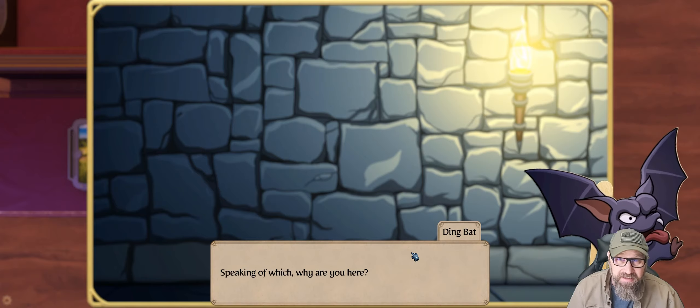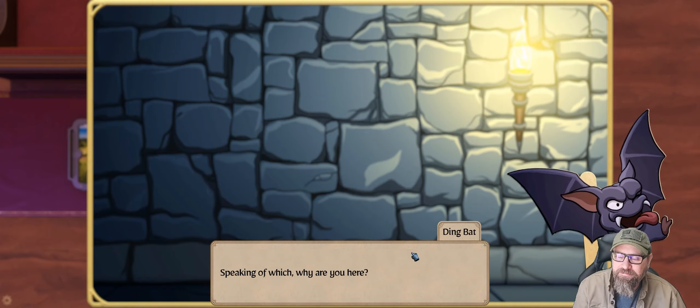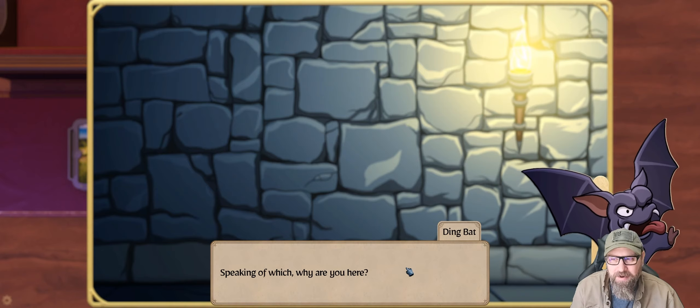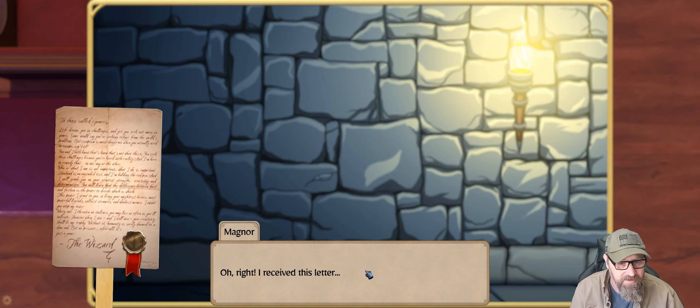I recently got a cricket — it's like a hobby CNC cutter thing for stickers and stuff. I could make little stickers like this, that would be kind of cool. 'Speaking of which, why are you here?' 'I received this letter.' If you play the game it's a very cool letter — it's well acted, but it's long so I skipped it.